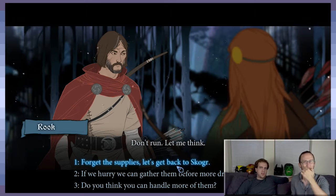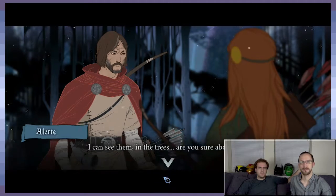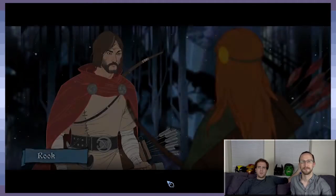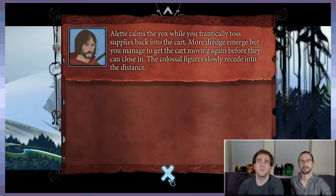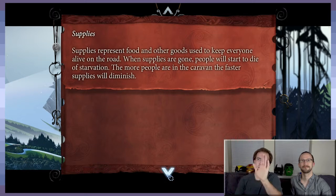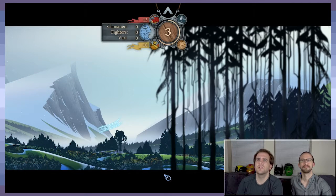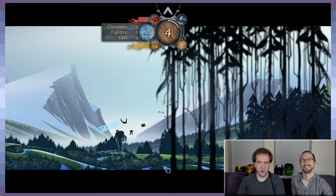There's a question about the supplies. Are we forgetting the supplies and going back to Skogar, or are we hurrying to gather them, or are we just trying to kill more dredge? I think we're just going to gather them — killing more dredge is pointless right now. Let's try and gather some supplies so that maybe we don't die in the first day out on the road. 15 supplies. The more people are in the caravan, the faster supplies diminish. Most towns will have them — that is a damn dirty lie. Most towns will have like four supplies, and you're like, I have 400 people. That's going to feed me for all of an hour.